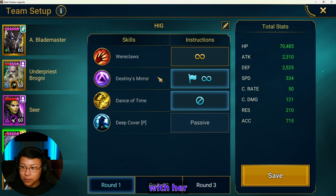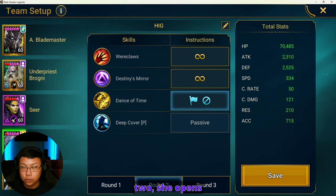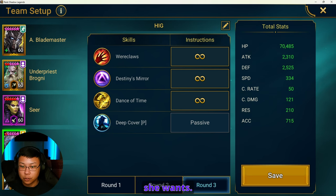Yumiko is going to start off with her A2. It doesn't really matter if she starts with her A2 or not — I just put it out there. We're going to close out her A3 so that when she comes into round two, she opens up with her A3, and round three she can do whatever she wants.